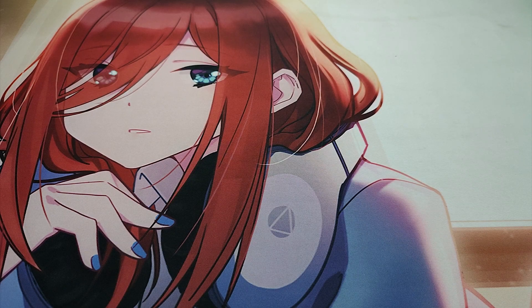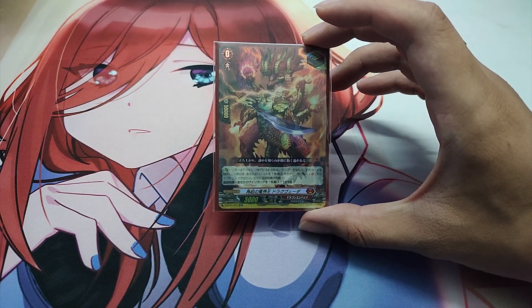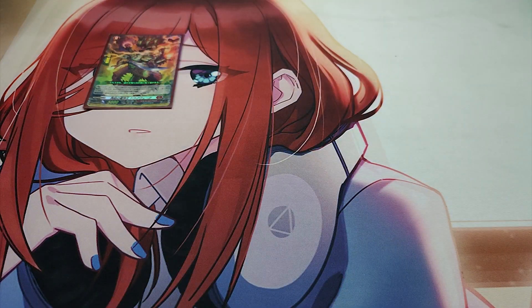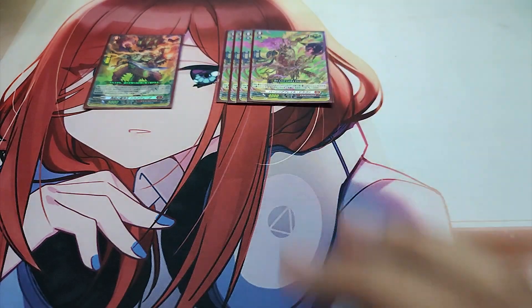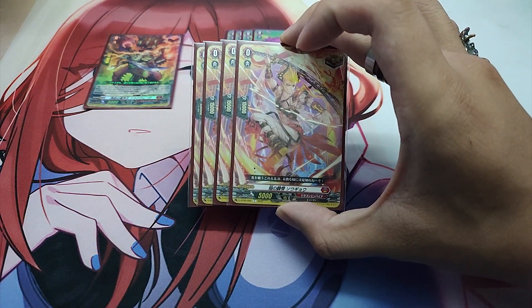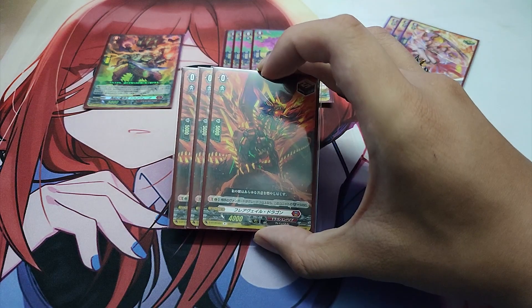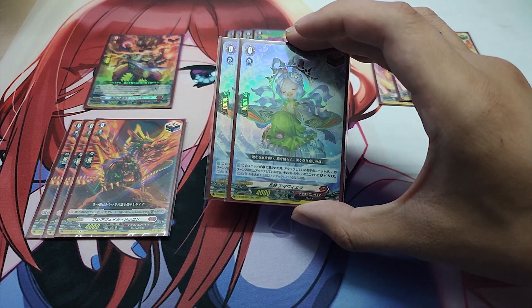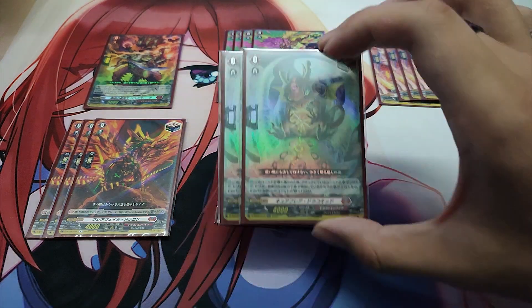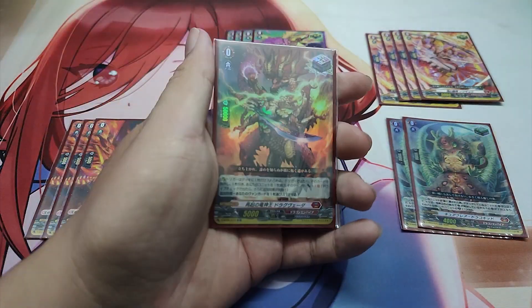That covers the Grade 3 lineup. Now for the Trigger lineup. For the triggers of this deck, we are playing: 1 Grade 0 Dragon DD King of Resurgence Dragvita, Over Trigger; 4 Grade 0 Burning Flail Dragon, Critical Trigger; 4 Grade 0 Blaze War Monk Sokyo, Critical Trigger; 3 Grade 0 Flare Veil Dragon, Draw Trigger; 2 Grade 0 Stealth Fiend Almavira, Heal Trigger; and 2 Grade 0 Cure Flare Draco Kid, Heal Trigger.